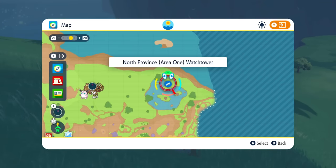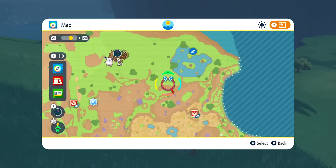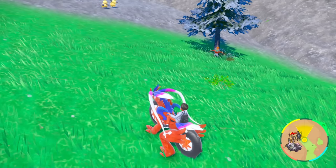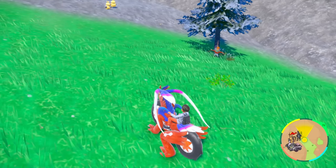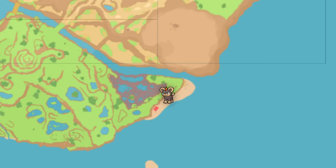Remember, you can go from either North Province Area 1 Watchtower, or run in via North Province Area 1 into this entire spot. For this next spot, we're going to be going to the canyon area, and the fast way to get there is South Province Area 5.